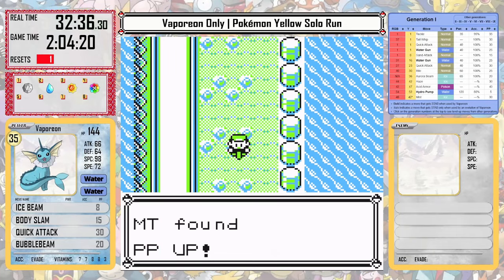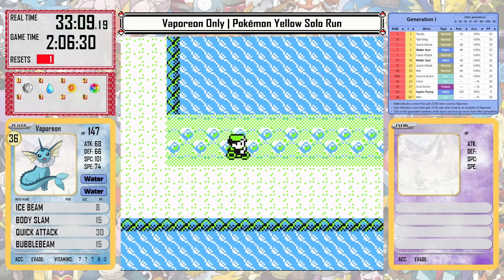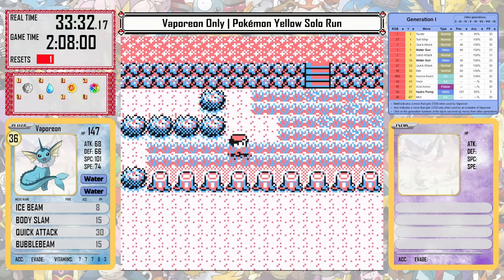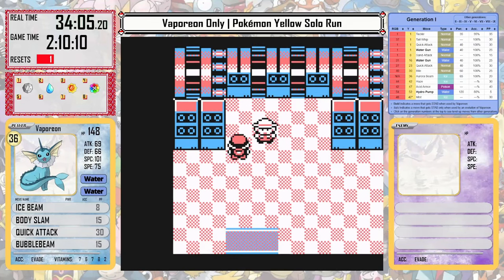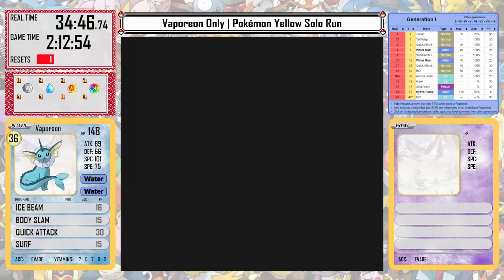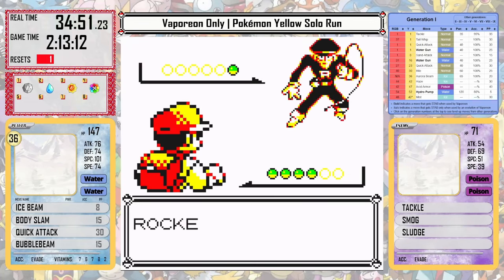With that we can get over to the bike route and pick up our items. We're going to skip all of these trainers because I don't think Vaporeon is going to need it. We'll fight one guy at the end just because he is good experience. I do want to be around level 37 or 38 when I get to the Rival in Silph, and after picking up all of the items in the Safari Zone and getting Surf, we can head off to Silph.